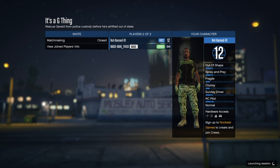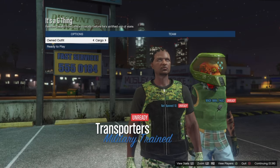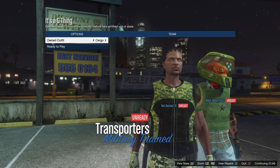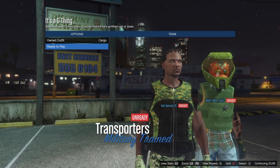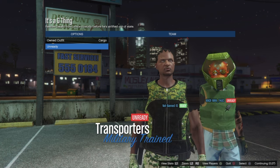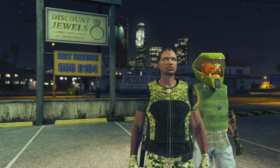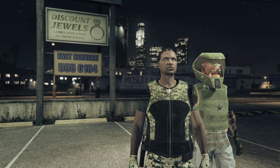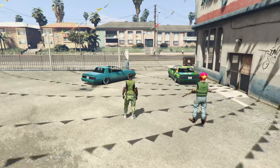When you launch this, before you start, on the next screen tap right on the D-pad one time. Notice instantly there's our gun belt — we can't see the joggers just yet. When we load into this mission, both players ready up. When you load into this mission you'll notice you have your joggers.